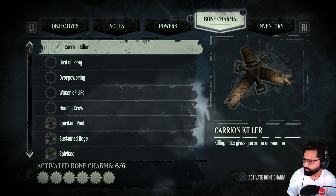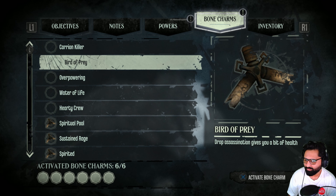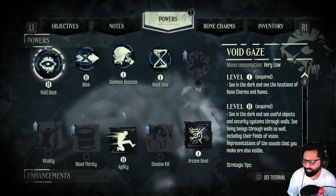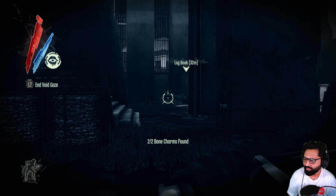New bone charm — what are you? 'Killing rats gives you some adrenaline.' What? Killing rats? If it was like rat kills giving you adrenaline that would make sense, but killing rats... really?